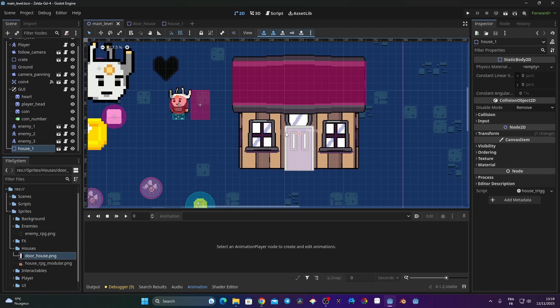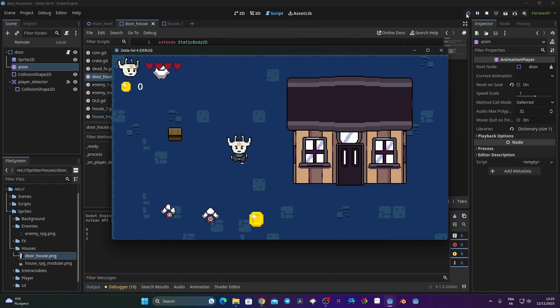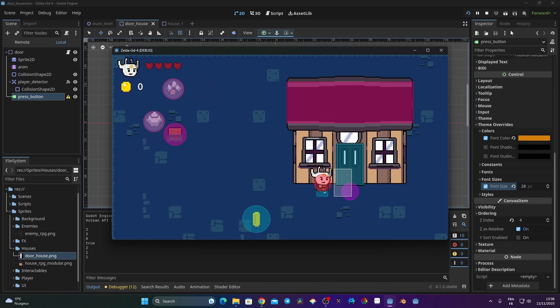In this video we're going to look at how we can open the door when our player is walking nearby. We're going to have two ways to open the doors: one where the player just needs to be around the door and it opens automatically, and another one where the player needs to be nearby and press a button to toggle the opening of the door.